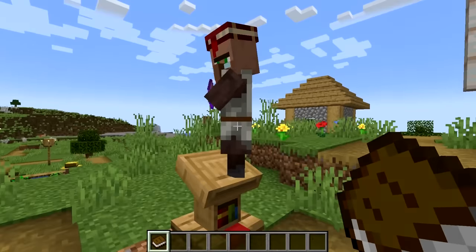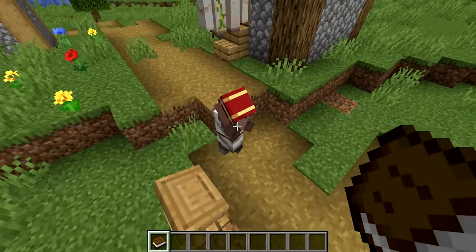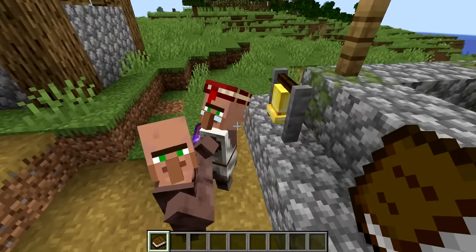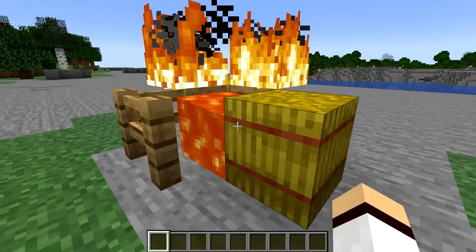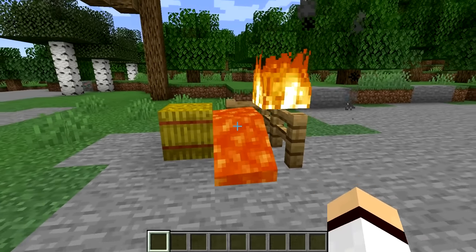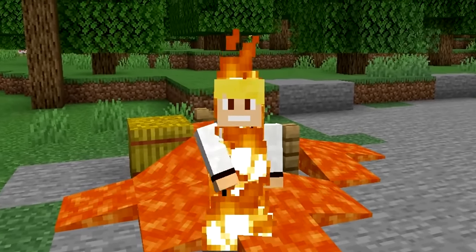If you look closely at the librarian villager in Minecraft, you'll notice that their hat is, well, a book. Now I know this book hat might be obvious to some players, but it might blow the minds of other players, including me. For some reason, hay bales in Minecraft are not able to catch fire by lava, which is one of the many things in the game that makes no sense at all.